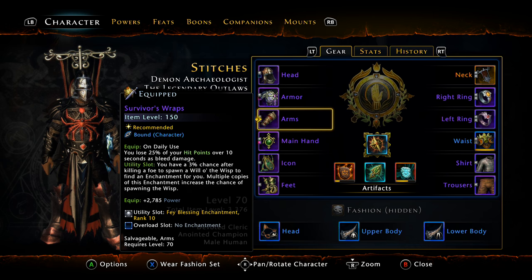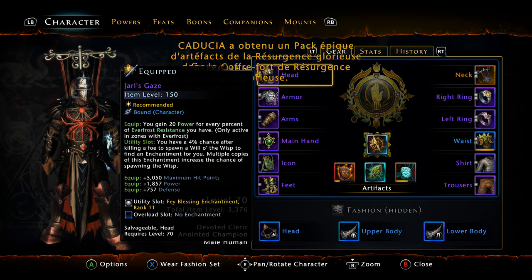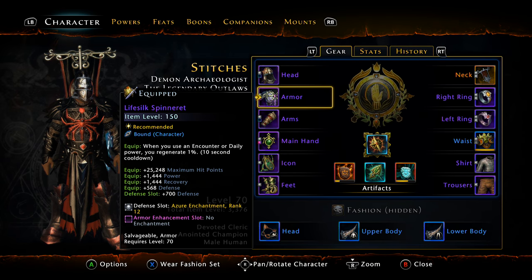Another little gem I didn't show earlier is the Survivor's Wraps. It doesn't have any other statistics other than power, but look at the power — it's almost 3,000 power on these arms alone. Just from those three pieces that's a tremendous amount of power. Anyone who plays a buff/debuff cleric knows power is everything — it's all about the power share through Anointed Army. You want the highest possible base power because that's what Anointed Army goes off of.